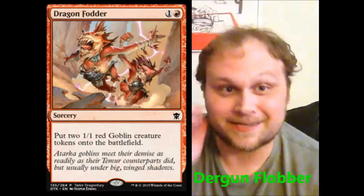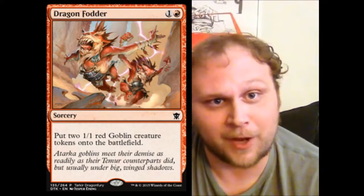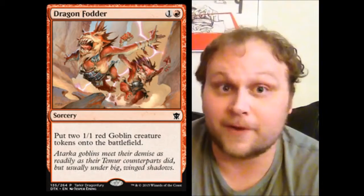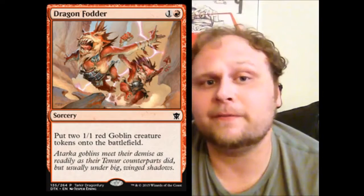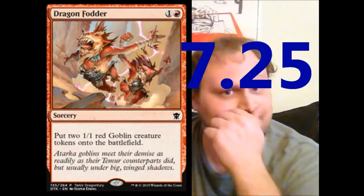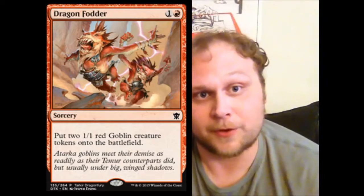To go along with that, we got Dragon Fodder. I was hoping they would reprint this card — it just makes a lot of sense. Does this take the place of Raise the Alarm in the red-white tokens deck? We get this as a 2-drop and Hordling Outburst as a 3-drop in mono red. Dragon Fodder could definitely have a place that works with Monastery Swiftspear and other prowess creatures very well. It's a lot like Raise the Alarm. This card will see standard play. In this environment, I give Dragon Fodder a seven and a quarter. These token generators have been very popular and we just got another very good one.